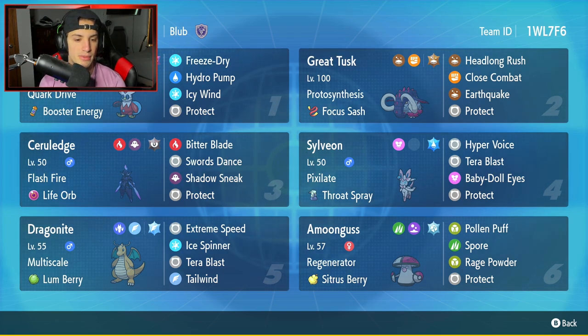Dragonite is our fifth Pokemon. This Dragonite has been more the Series 2 variant — in Series 1 we saw a lot of Dragonites with Normal Tera types, but this one has a Flying Tera type. It has Multiscale, Lum Berry, Extreme Speed, Ice Spinner, Tera Blast, and Hurricane.